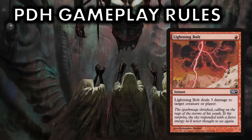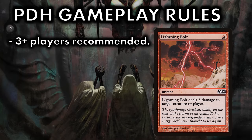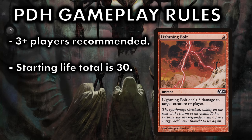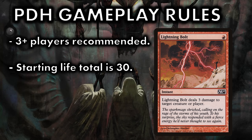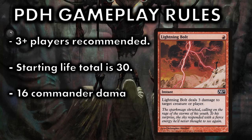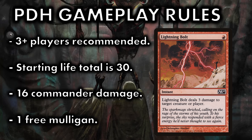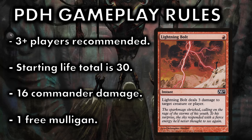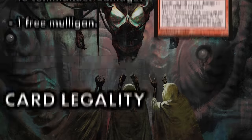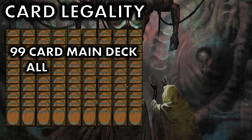PDH is a multiplayer format — three or more players are recommended. Unlike Regular Commander, in PDH the starting life total is 30 life points instead of 40. A player can still die due to commander damage, but in PDH lethal commander damage is 16 combat damage instead of 21. While most playgroups will develop their own mulligan rules, the standard is that there is one free mulligan at the beginning of each game. It takes only one common printing for a card to become PDH legal.